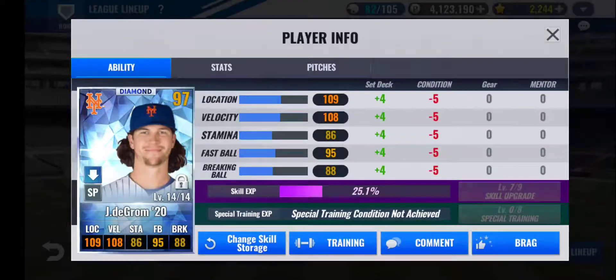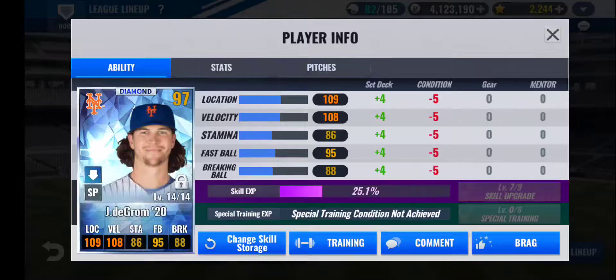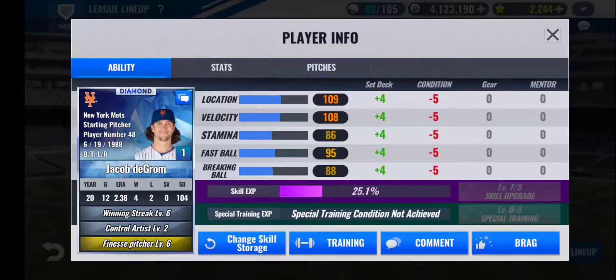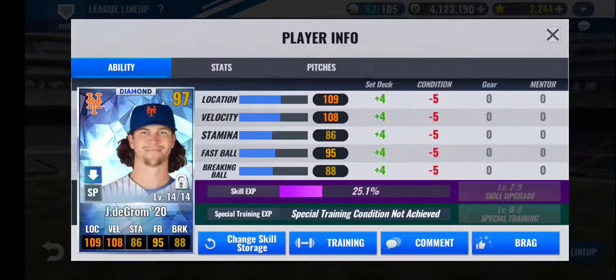Fourth in my rotation, I have Jacob deGrom 2020. I got this card from a player-selective diamond pack a couple months ago. In the shuffle I had a choice between deGrom and Lance McCullers Jr., and I just couldn't pass this card up — it's a beast. 80 location, 81 velocity, 75 fastball — this card is amazing. The train on him is very good, with a lot going to location and fastball, very low stamina, and almost a perfect grade increase. The skills I'm running right now are Winning Streak, Finesse Pitcher, and Control Artist — not the best, but I do plan on changing them once I get more skill change resources. deGrom 2020 is definitely a long-term project as my 25th man on the team.